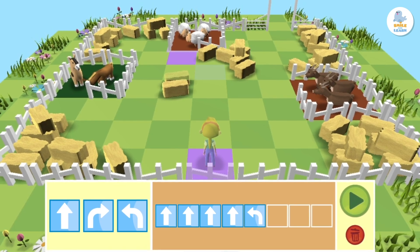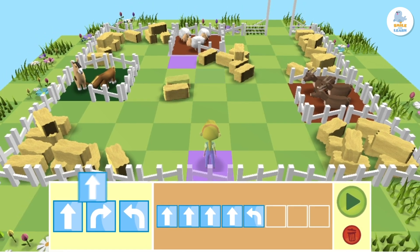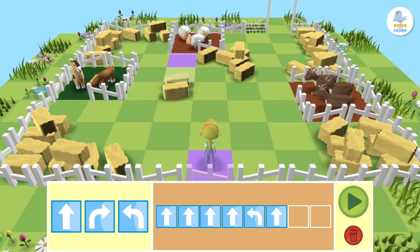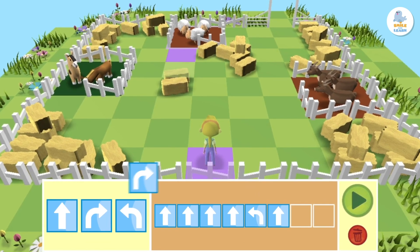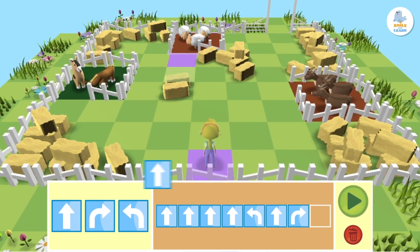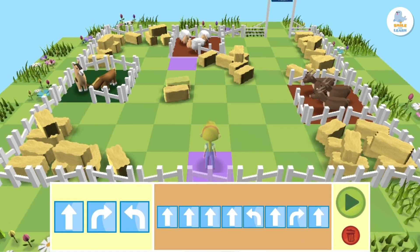Now we drag a forward block to move forward one square in the direction she is facing. Then we only need a turn right block, and finally a forward block to reach our goal.